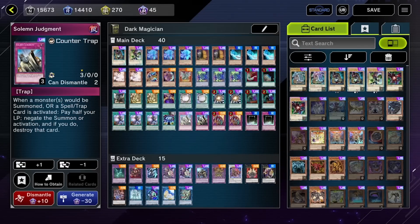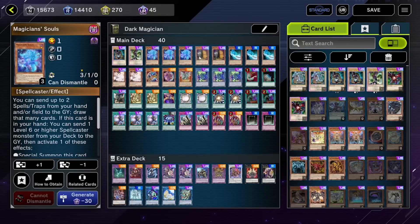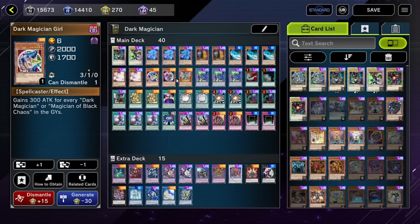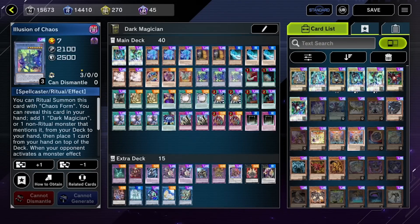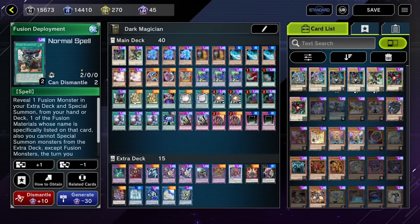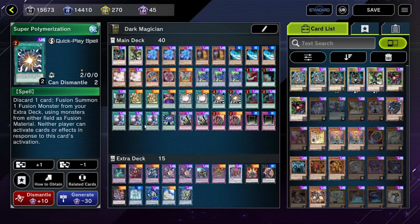Summon Limit wasn't in this deck — I actually had Solemn Judgment, but then I took it out for Summon Limit. The next replay will be this deck with Summon Limit. Still happy that it got me to Diamond Rank. I'm trying something new with Dark Magician — I don't know if it's really working out or not. Just want to try Forbidden Droplet instead.